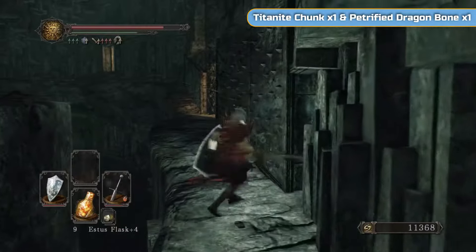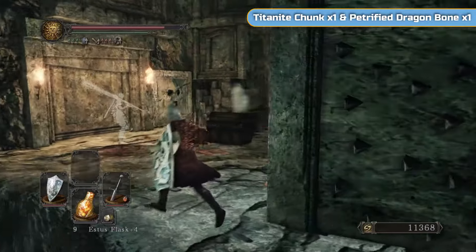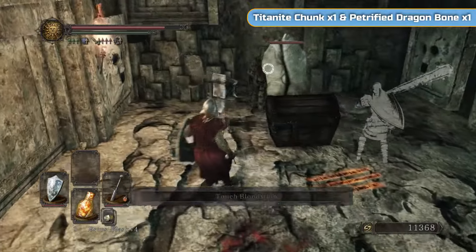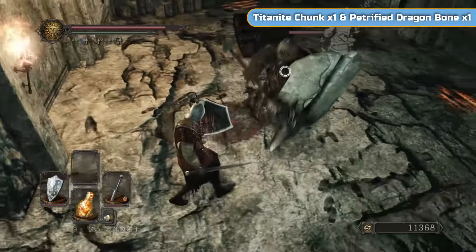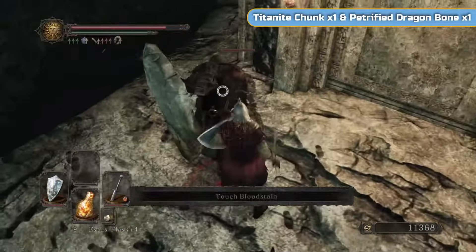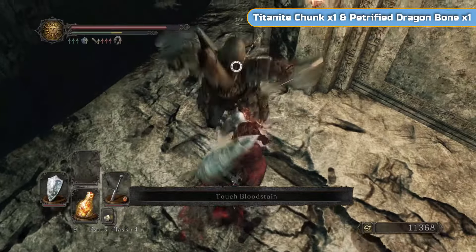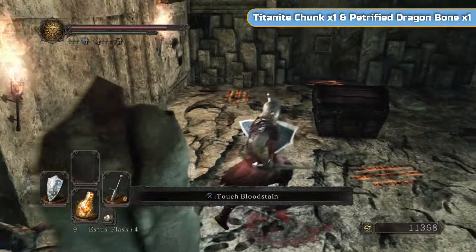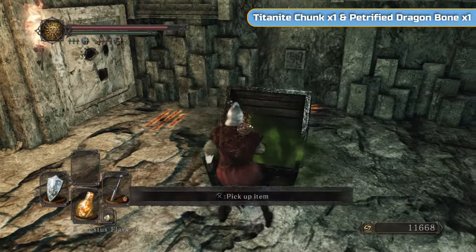Watch out for this wall — you can see the spikes. Don't run into them; it doesn't push you off or anything. This is a wooden chest, so do not fight this guy near the chest. If you break the chest, you'll lose the items inside. Get him to hit you over here and then get a backstab in. Do not go swinging near it — you don't want him to break it. It's two pretty important upgrade materials.